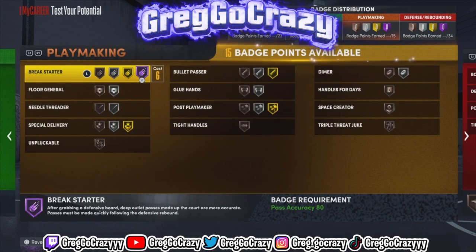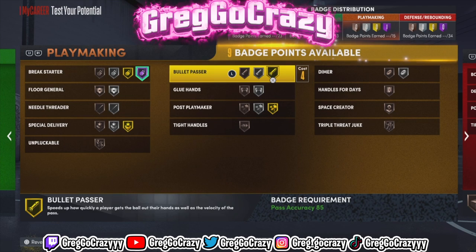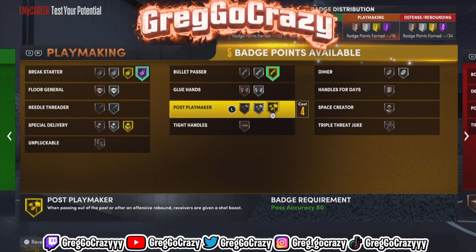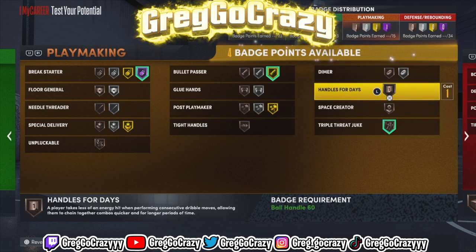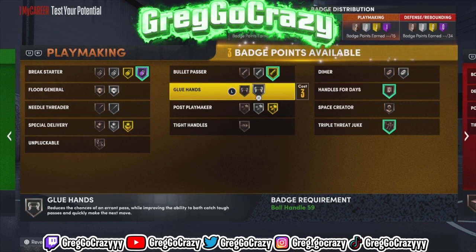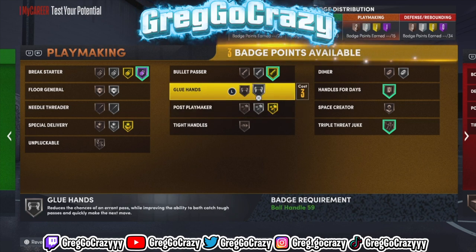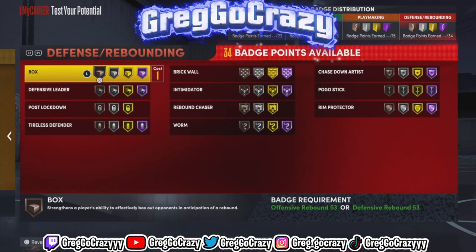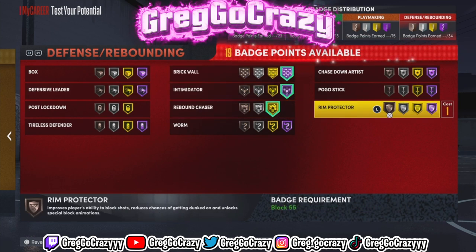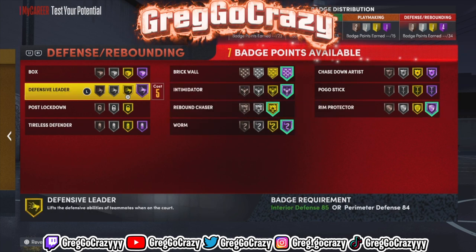For playmaking, I would give him Hall of Fame Break Starter — that's a great badge especially if your teammates are out on the fast break. That gold Bullet Passer also helps throw the ball quicker. I also gave him Triple Threat Juke, which does work based on footage I've seen. If you use this build on the 1v1 court, I'd recommend tweaking it because the playmaking is limited — if you have unpluckable on bronze, guards will just rip the ball from you.